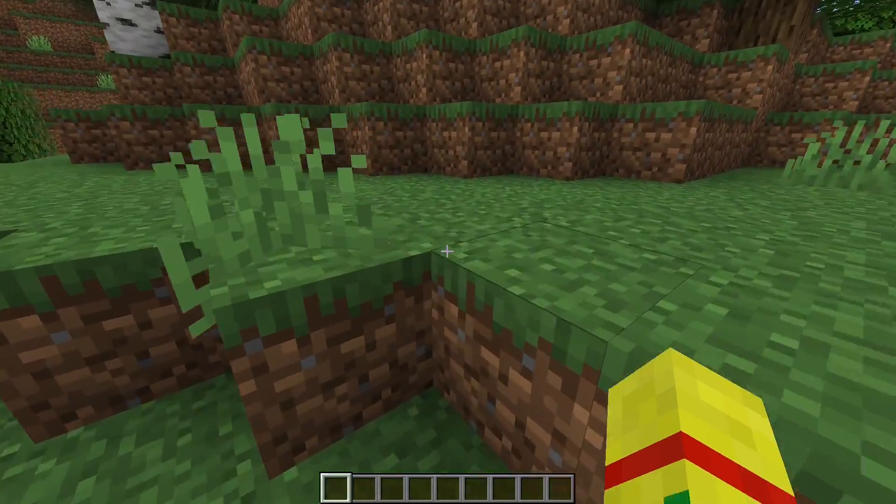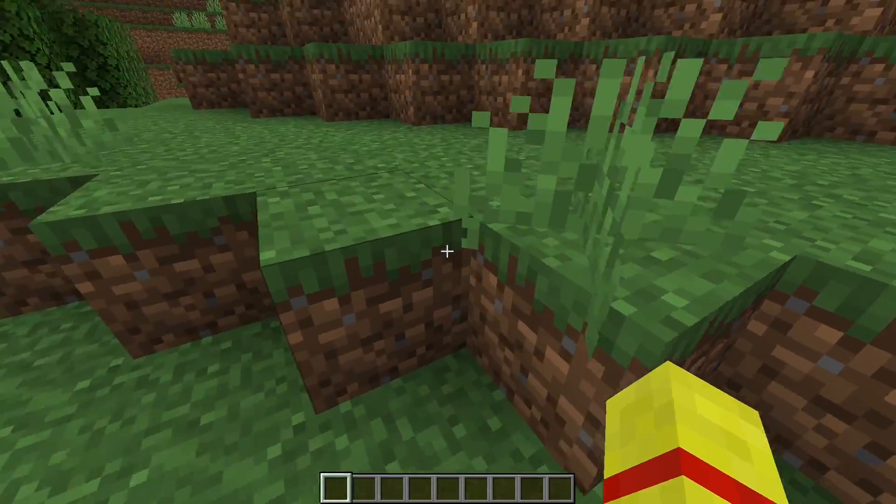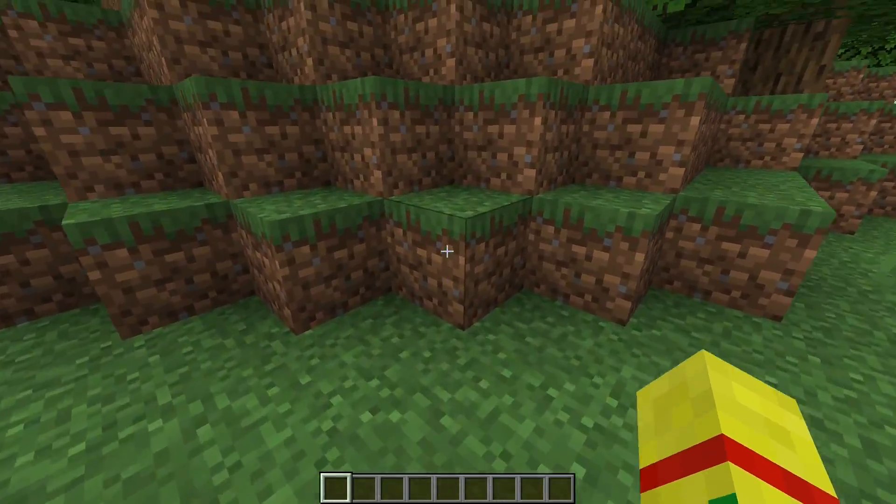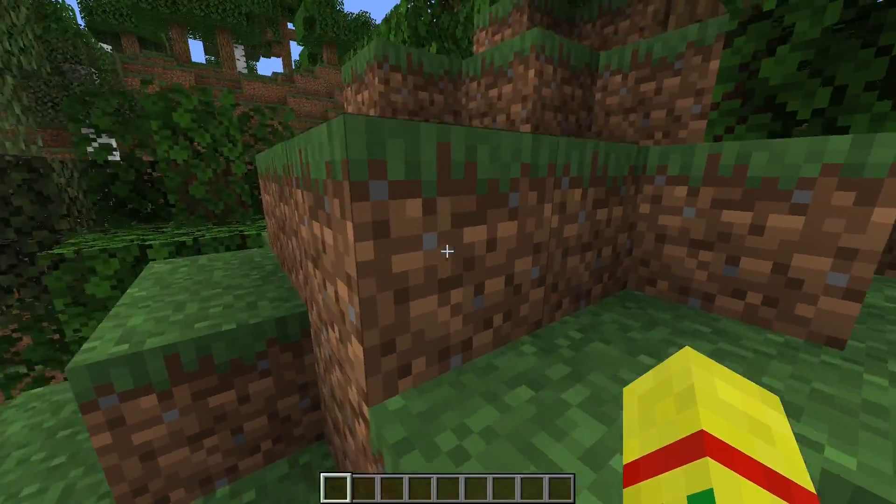So now, as you can see, when we go up to a block that is one taller than us like this, we do not automatically jump. We can press our space bar and we'll jump at our own leisure.